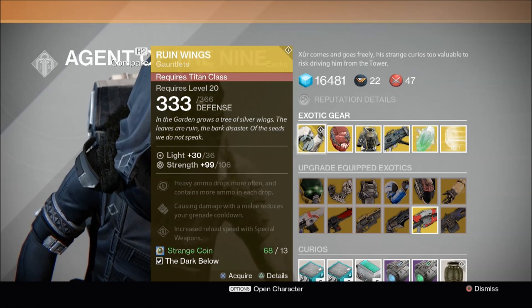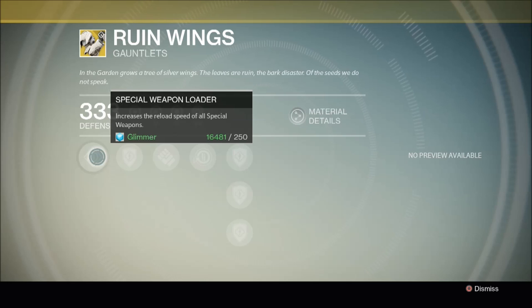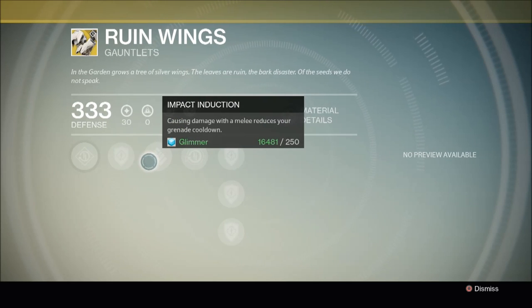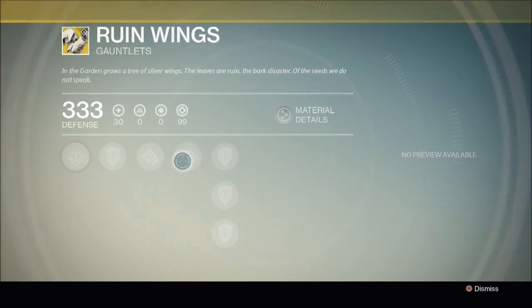Let's have a look at this armor's unique perks. It has Special Weapon Loader, which increases the reload speed of all special weapons. It has Impact Induction, causing damage with the melee to reduce your grenade cooldown. And it has Seeds of Ruin — heavy ammo drops more often and contains more ammo in each drop. This is going to be really useful for Crota's End, so Ruin Wings is a really good exotic to have.